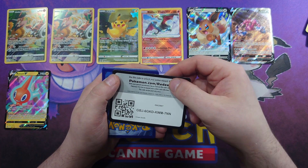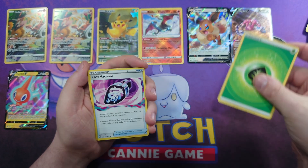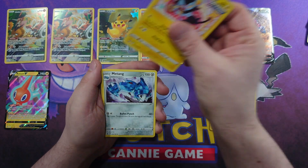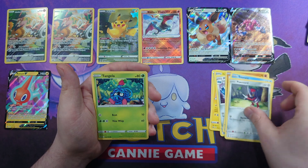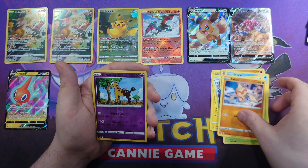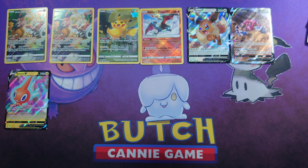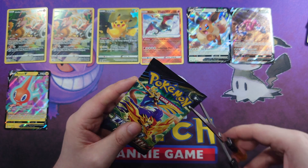Pack eight: code card, Energy, Bayleef, Energy, Lost Vacuum, Luxio, Metang, Panjam, Snom, Ponyard, Tangela, Boutoi, Giraffarig Reverse, and a Yanmega. That was what you call a dud. I have lost count — this is the second last pack.